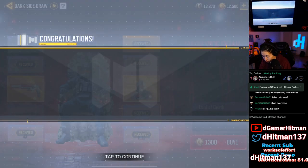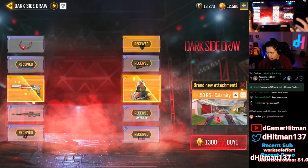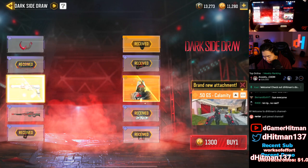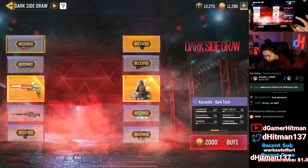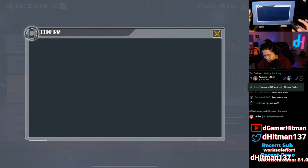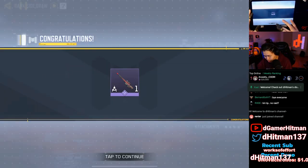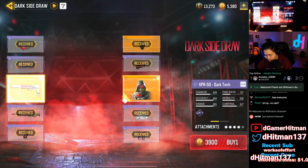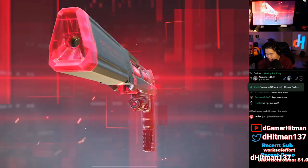We got the karambit — that's okay, honestly. I really want the character skin so I'm going to keep pulling. If we get the character skin that'd be sick, and if we get the deagle first I guess we'll be using it. I totally forgot the XPR was in there. The last pulls are gonna be the last ones — I should have stopped after the karambit.